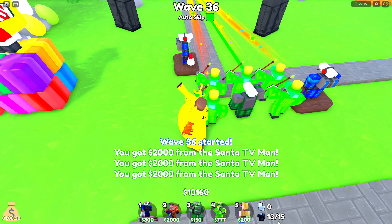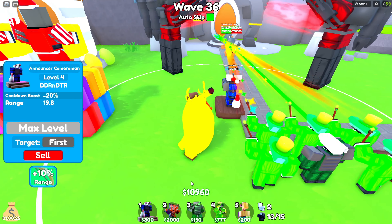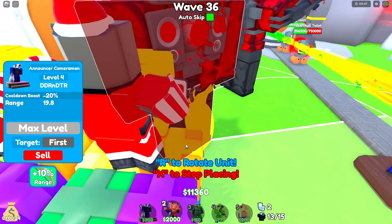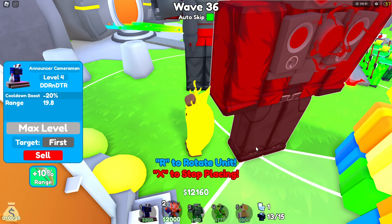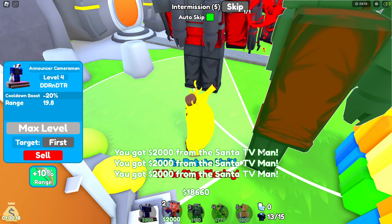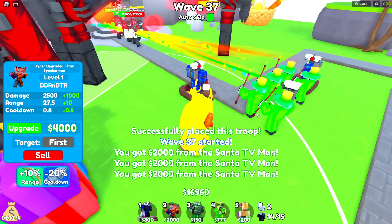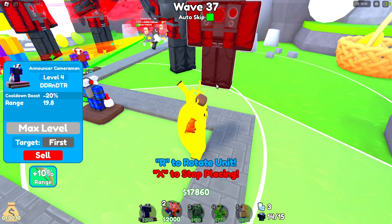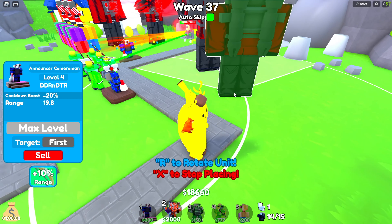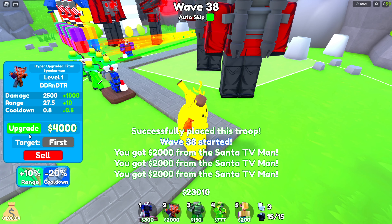With your remaining money, you can put another Titan on each side. Place one right behind the others — find the area where you can fit it. Place it so it's in the cooldown zone. I won't upgrade it yet — I want to show you where to place one on the side first. Just place it right behind him, right here. Yep — minus 20% cooldown.